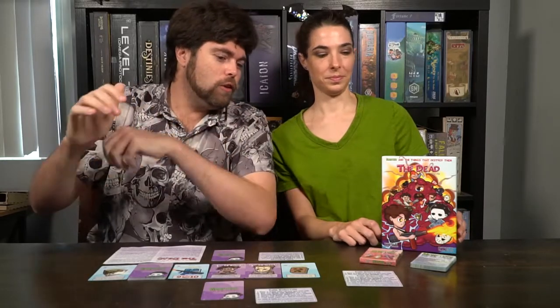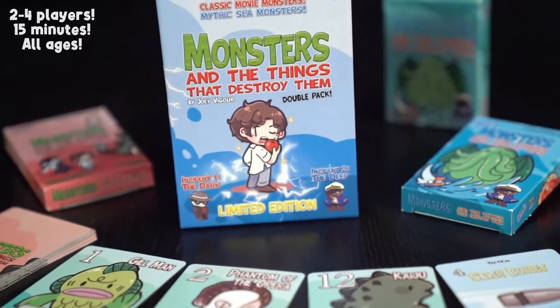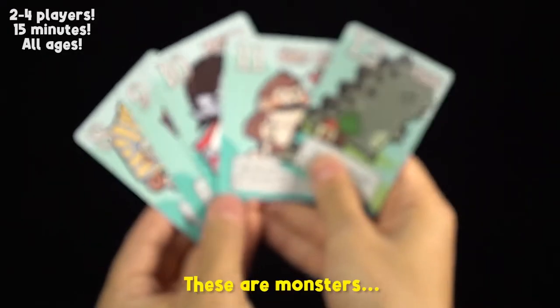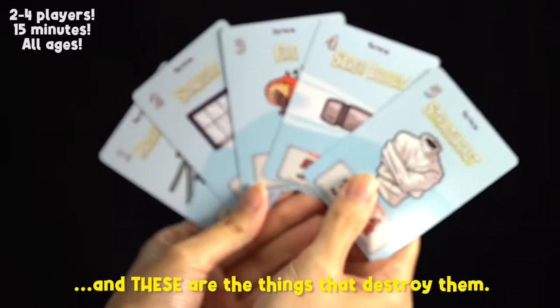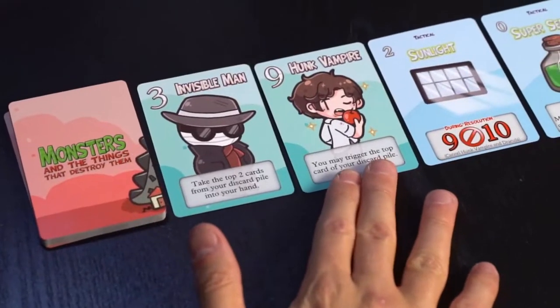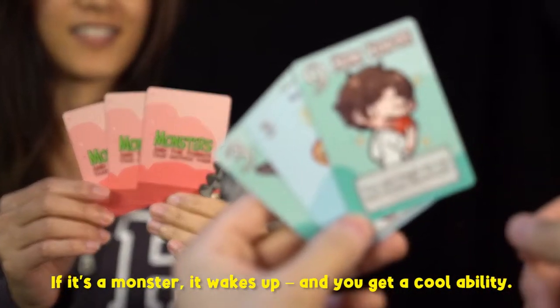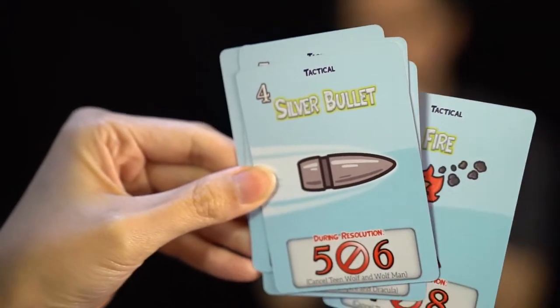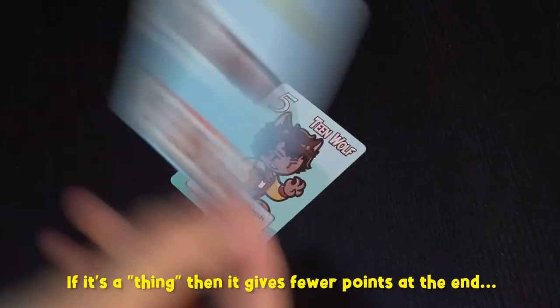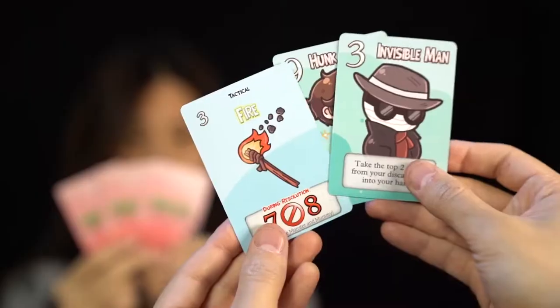There are also dinos coming out next year, but this is for the full-on experience of the game. For Monsters and the Things That Destroy Them, it's a bluffing and deduction quick little card game where you're trying to get powerful monsters, but also stop your opponents from using their powerful monsters by obtaining the things that destroy them. It's a bluffing game of which monsters or items you keep, and at the end the highest score wins. Let's take a look at how to play, our review, and whether or not you should pick it up on Kickstarter.